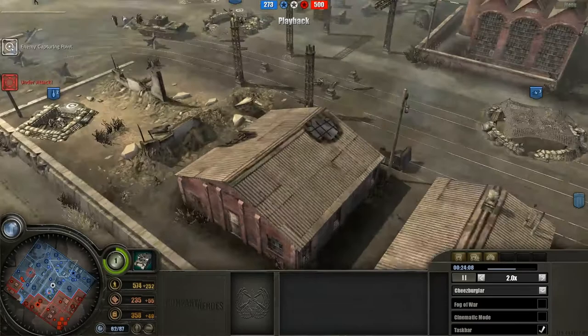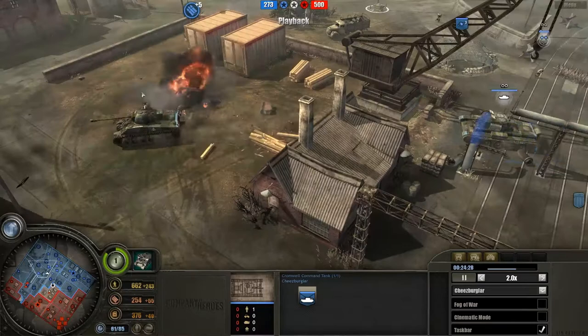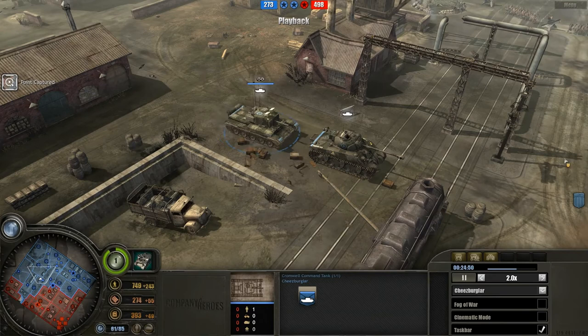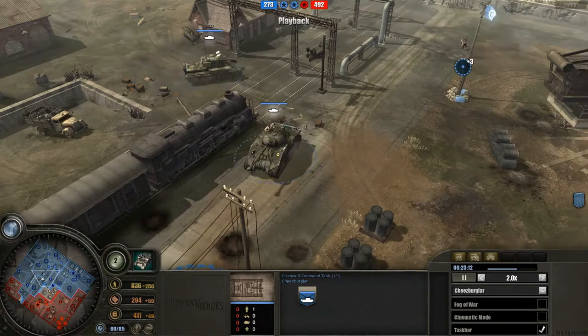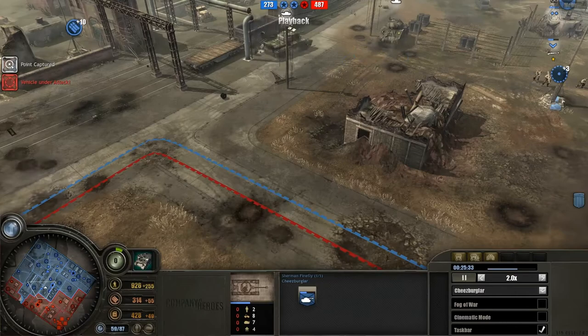The Brits are realizing there are quite a few tanks on the field and are building their own Fireflies and Cromwells, plus a command tank. At Veterancy 1, the command tank gives a sight radius bonus, a weapon reload bonus, and a weapon range bonus — the same at Veterancy 2. But despite reaching any veterancy level, the command tank doesn't get any bonuses for itself — it only gives bonuses for other tanks, unlike the lieutenant and captain which also get bonuses for themselves.